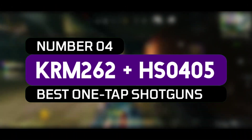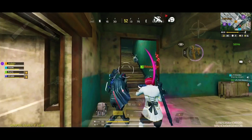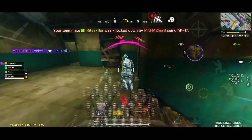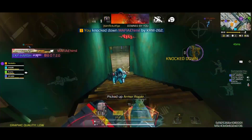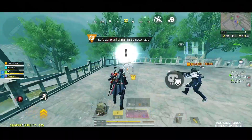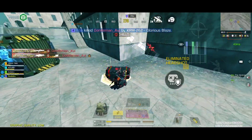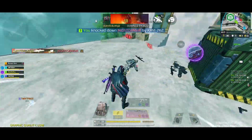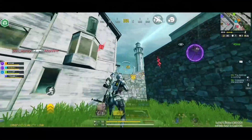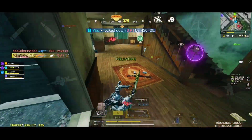Coming at number 4 spot, I have the KRM 262 and the HS0405. I use both of them depending on my mood. The KRM is more fun to use than the HS04 in my opinion. By default, it has a rather large hip fire spread, though the pellet spread becomes much tighter when aiming down the sights. Damage-wise, it deals the highest damage in its class, needing only one pellet to kill at extremely close ranges, but when closer to 9 meters, it will require all of its pellets to hit their target to kill them in one shot. After 9 meters, it will always kill in two shots, even with only one pellet, due to its sheer amount of flat damage.